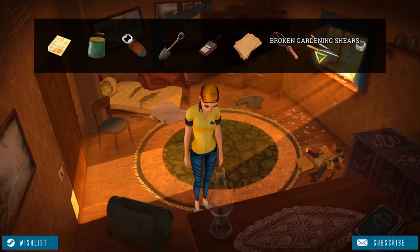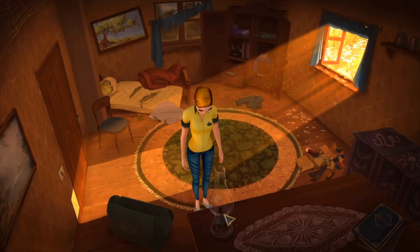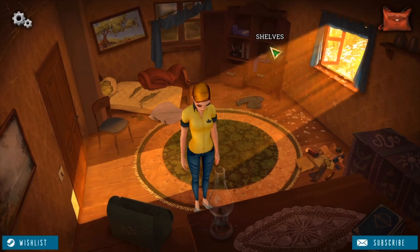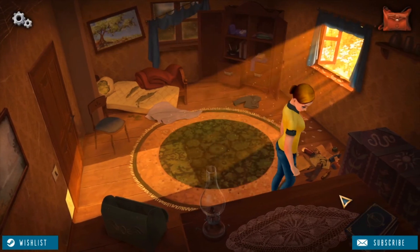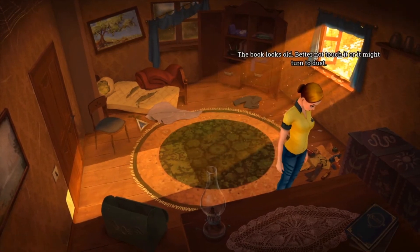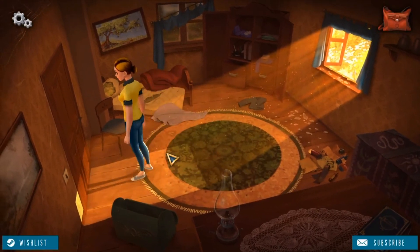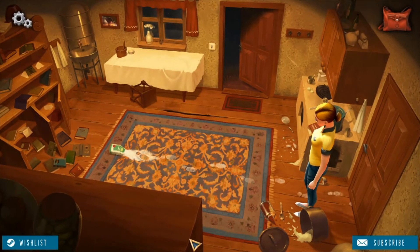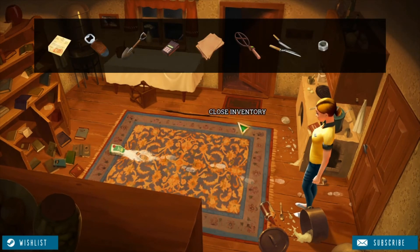Did I have oil? No, I don't. A carabiner. And I don't have a light yet. Alright. Is this everything in this house? A metal detector.